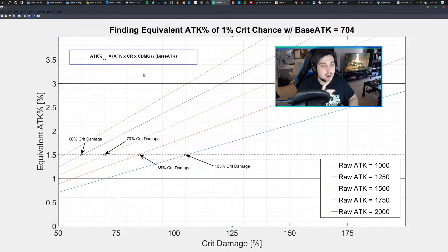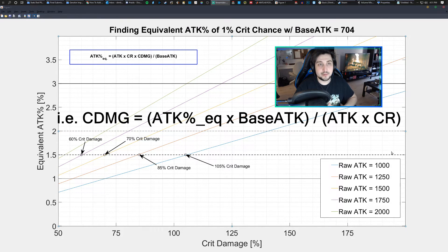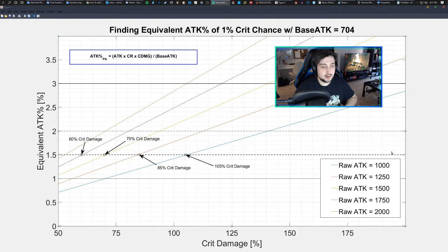Now that we've done the analysis, how can you use this as a tool? All you really need is this equation — you can play around with the variables yourself. To find the crit damage break-even point like I did using the black dotted line, isolate for crit damage by substituting 1.5% (0.015) for attack percent, your overall attack and base attack, and 1% (0.01) for crit rate CR. Isolate for crit damage to find your minimum threshold to determine if crit chance is worth it over attack percent — strictly for equipping a crit chance main piece versus an attack percent main piece or set bonus. You can also play with various percentages and crit rates to compare two pieces.